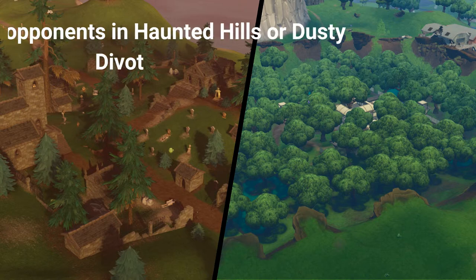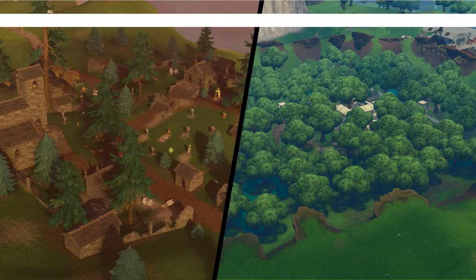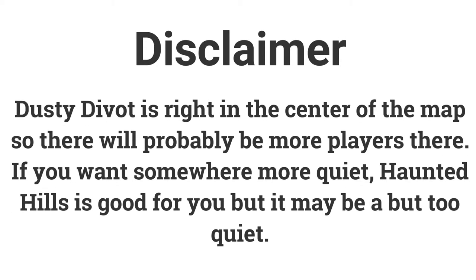The sixth challenge is eliminate opponents in Haunted Hills or Dusty Divot — get 3 eliminations for 10 battle stars or 1000 XP. Dusty Divot is right in the center of the map so there will probably be more players there. If you want somewhere more quiet, Haunted Hills is better, however there might be matches where no players land there.